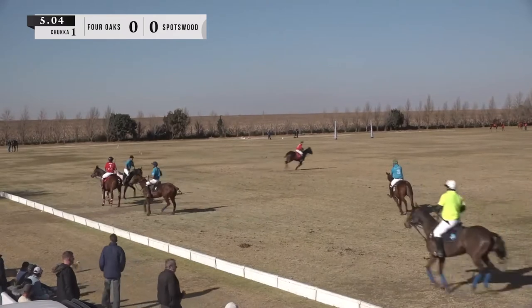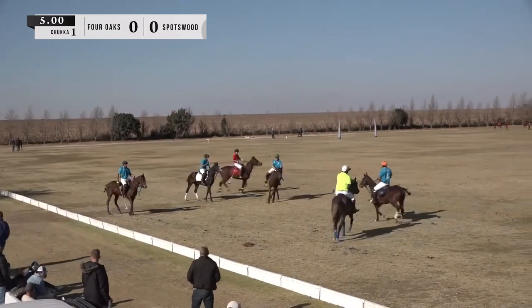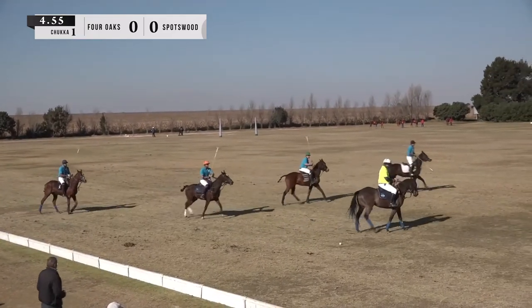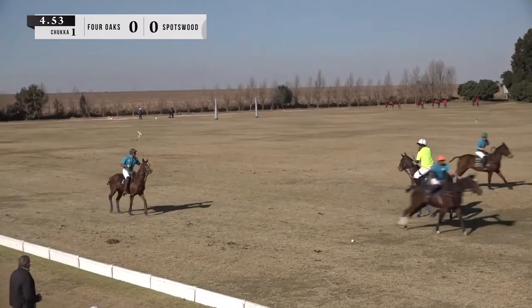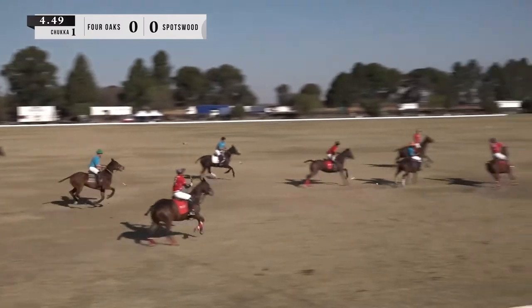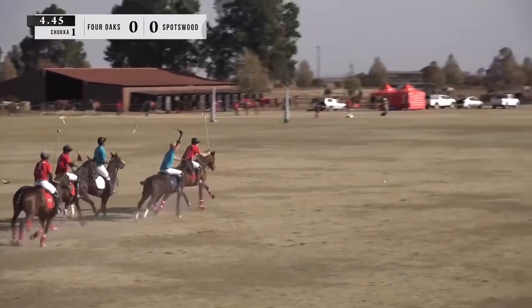When the ball goes out of play, you see the umpire count down eight seconds, and the other team that didn't hit it out — in this case Four Oaks — get basically a knock in after eight seconds. The other team has to be 30 yards away. Steven Stewart hits it down, trying to find Ati van Weijk. Van Weijk kicking the ball forwards with his horse.